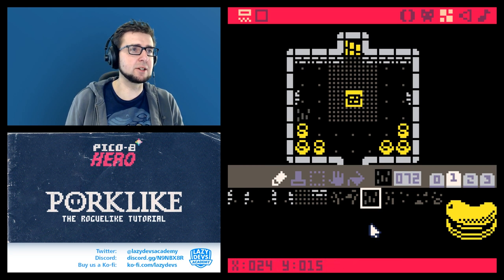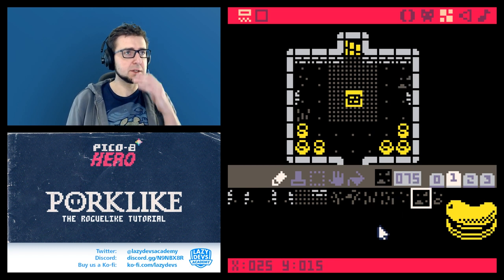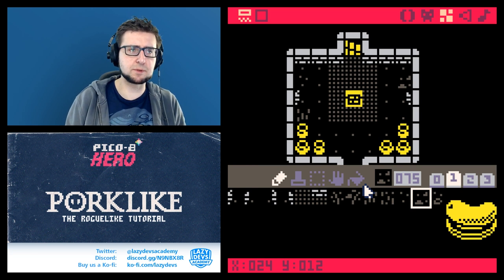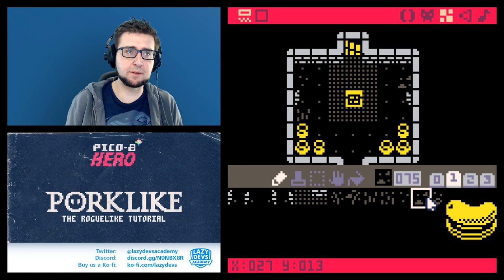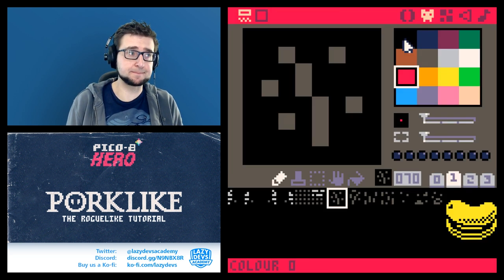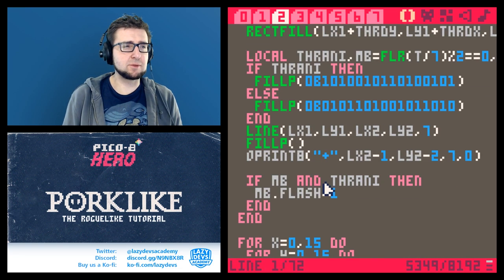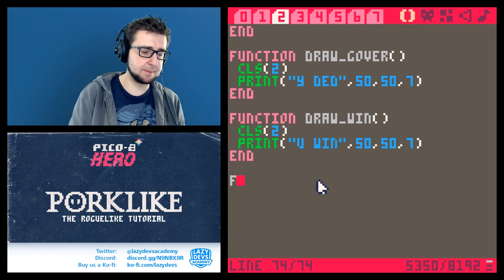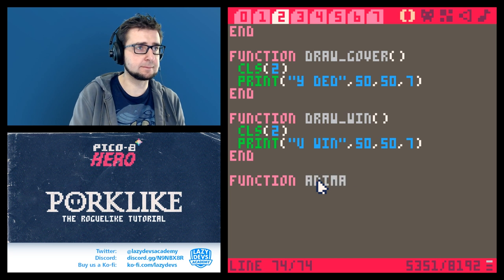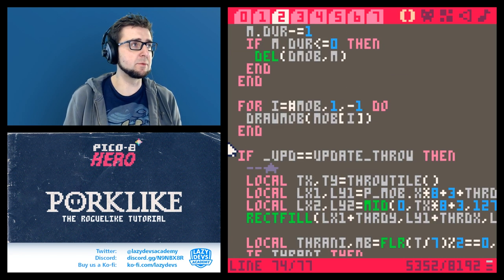I'm going to put in a function called animap in the draw function, right before we draw the map but after the fade effect. This function basically gets called every frame we draw something. Inside animap we just go through the entire map - for x equals 0 to 15 - loop through the entire map and look for tiles that need to be animated.